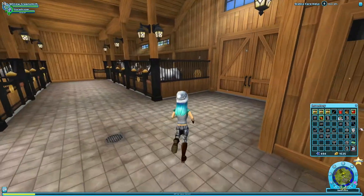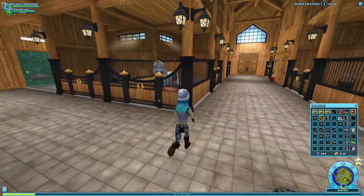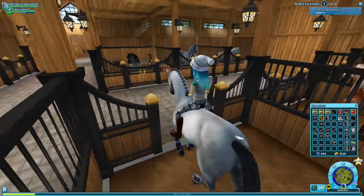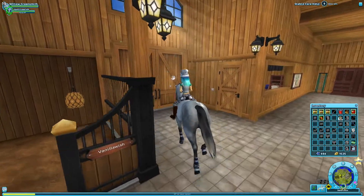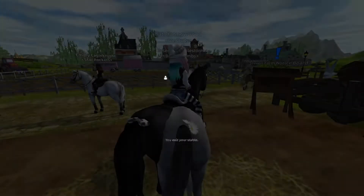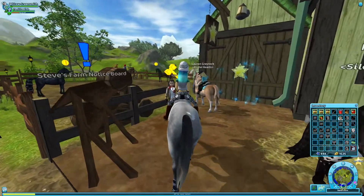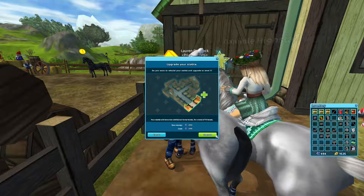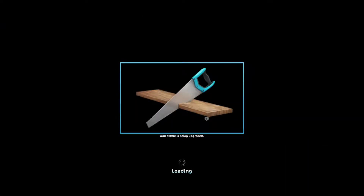I'm actually going to upgrade my stable because I have enough to. So let's hop on Vanilla Wish. We're back out here. Here's the person we talk to to upgrade our stable. It adds two more stalls there. I can only do it once because I don't have enough, but we'll be able to upgrade it three times so I can get a total of 18 horses — because it already has 12 and then each upgrade adds six. So yeah, that is super cool. It just said my upgrade has finished, so let's go look at it and send some new horses.